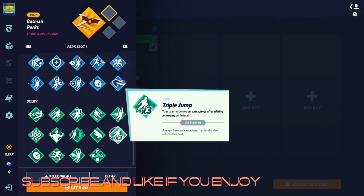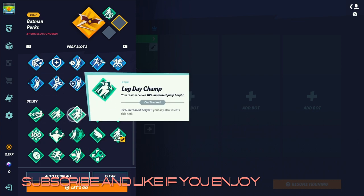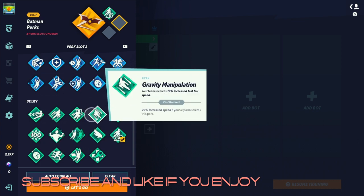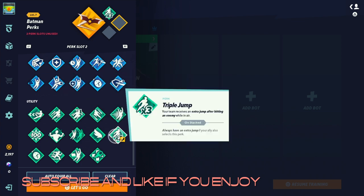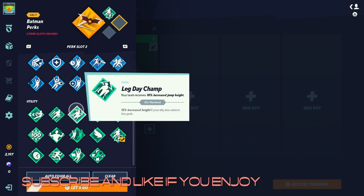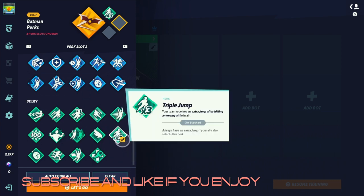For utility, Batman loves jumping so we're going to give him Triple Jump. You can't go wrong with Really in a Single Bound or Leg Day Champ, but I'd say it's probably between Leg Day Champ and Single Bound. Triple jump, similar to Shaggy, just helps you get on the map a lot faster. Having a third jump is crucial for getting back on the map, and with that nice glide ability and grapple hook, you really shouldn't fall off the map.